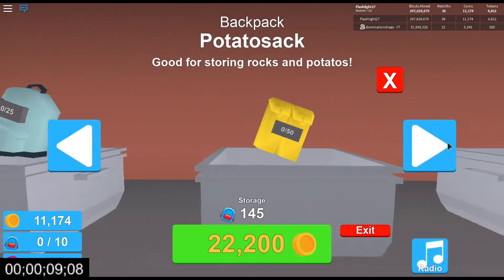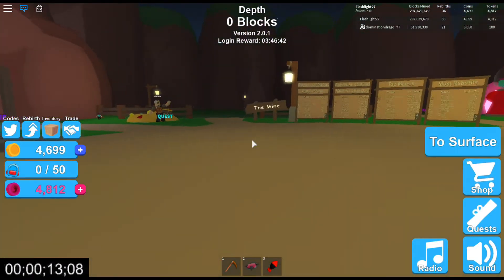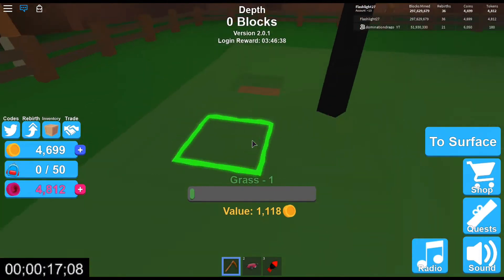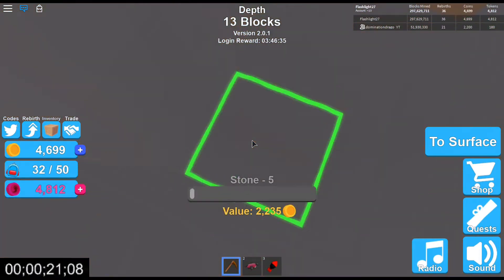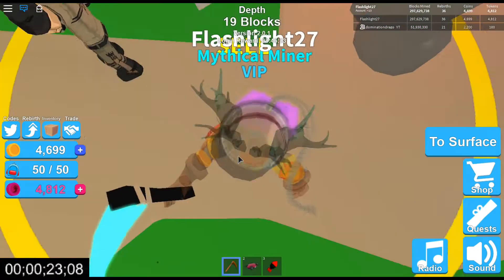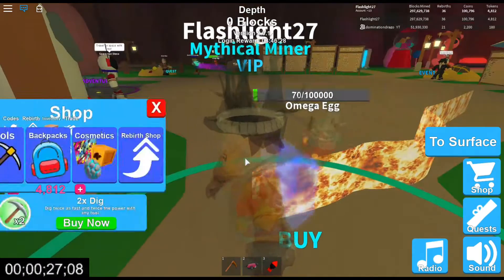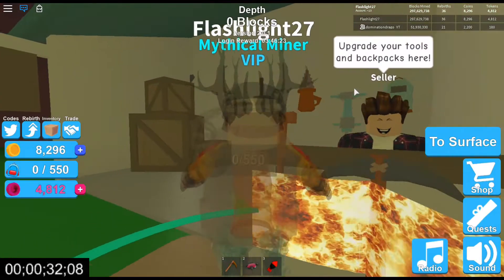Hopefully you have more coins since you're grinding. Usually you'll have enough on Earth to buy the 50-slot backpack. I'm going to go in the same hole the whole time and show you how deep you can get. You'll just eventually fill up your backpack with stone and stuff like that - you won't really worry about the good stuff. What backpack do you have right now? I just bought the 50.